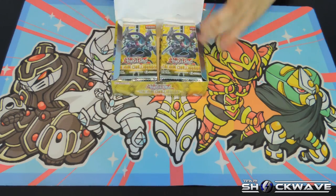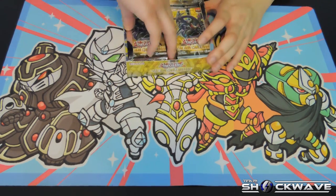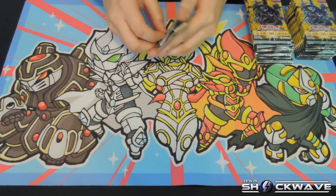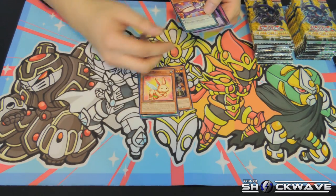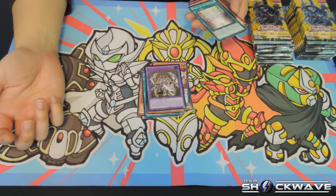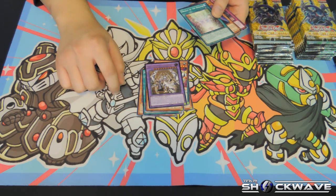What I'm excited for in this new set is not really much. I'm not really excited for the Fluffals — I think they're overhyped — but I can see why, because they're gonna be top tier, there's no doubt about it. It's obvious that when Konami makes a new mechanic for the game, they're obviously gonna make the first archetype based on it overpowered.